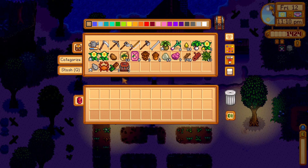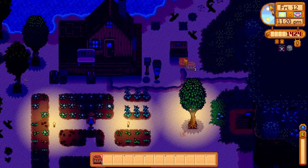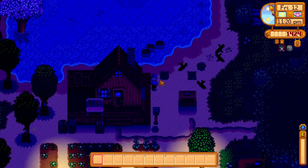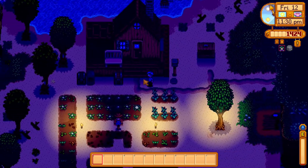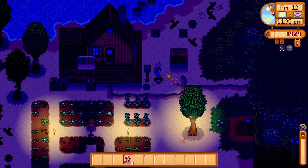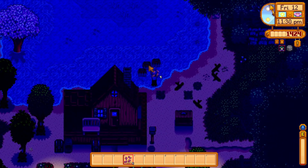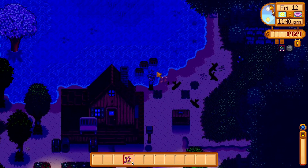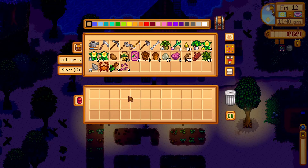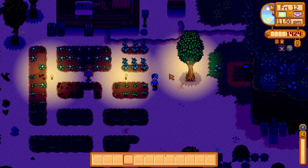I killed myself. Anyway, let's get those crab pots in the ocean. I'll probably only get trash at first, so we won't be too concerned. We can turn the bug meat — some of it anyway — into bait so that we can fill the crab pots. And that will be good. I think that's our tasks for today.